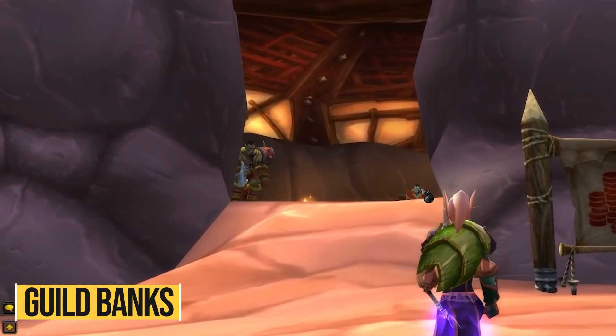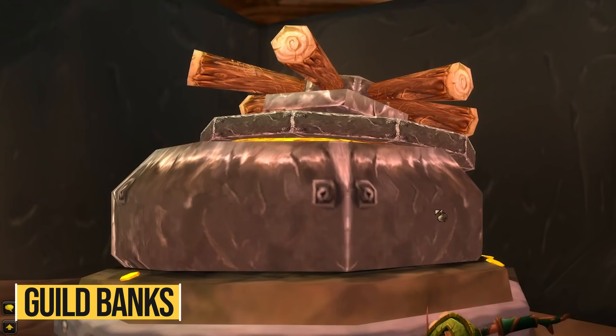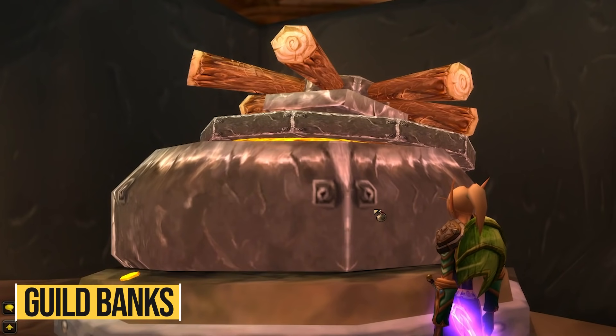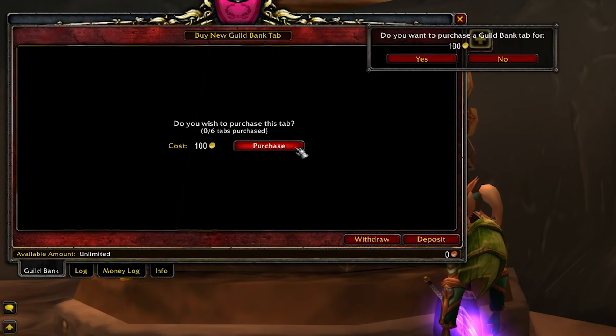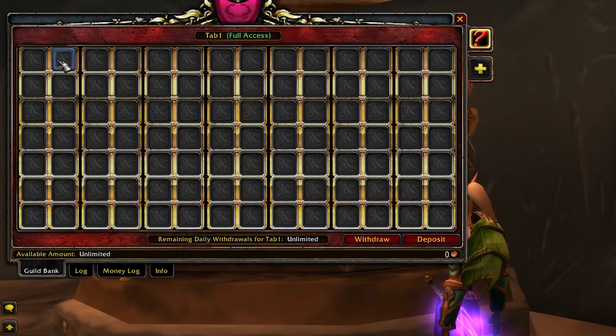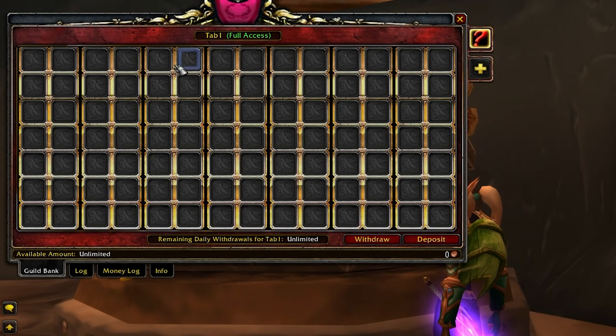Guild banks are a new addition to TBC. They are currently not enabled on the beta, so the assumption is they won't be active at launch for a phase or two. Those will not only make your guild's life easier to sort items, but they are also very useful for individual players — guild bank tabs offer you a whopping 98 item slots for just 100 gold, at least for the first tab. This is great value for inventory space and you should make a personal guild just for that.